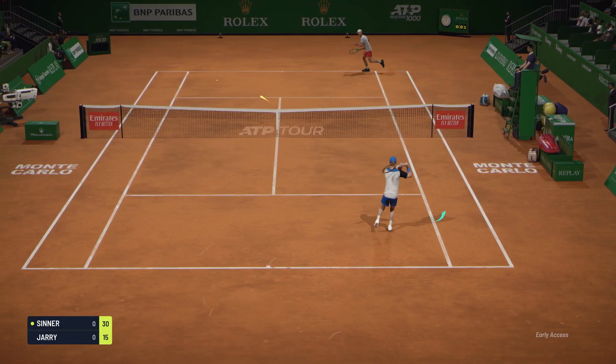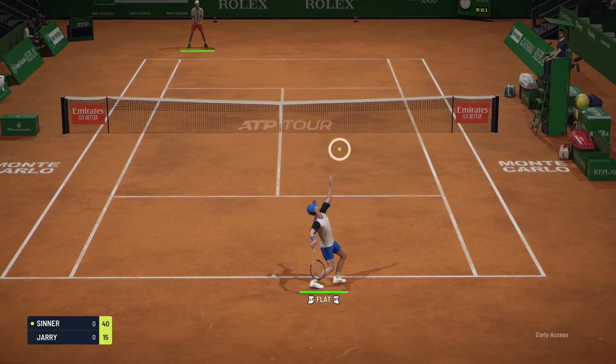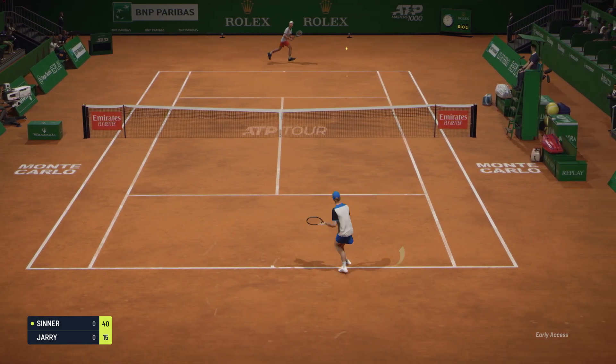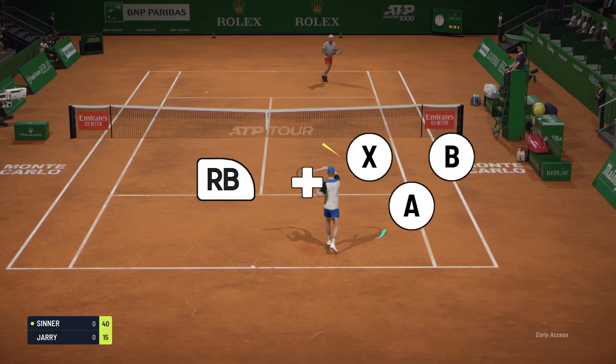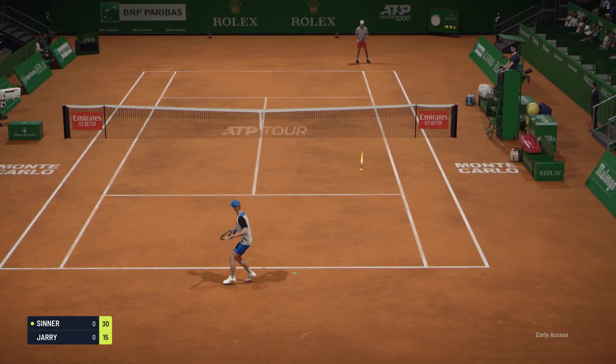EA6 will feature a few new mechanics which gives users more tools to strategize their gameplay, both defensively and offensively. First on the list, we have added modifiers to ground strokes. Hold RB and press the face button to execute a modified shot.